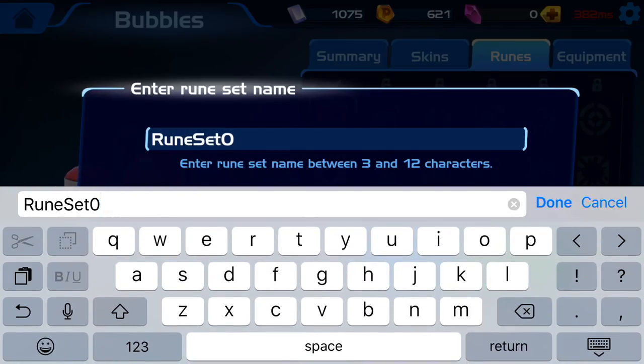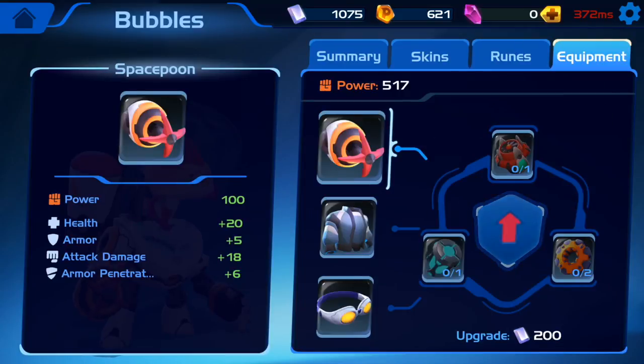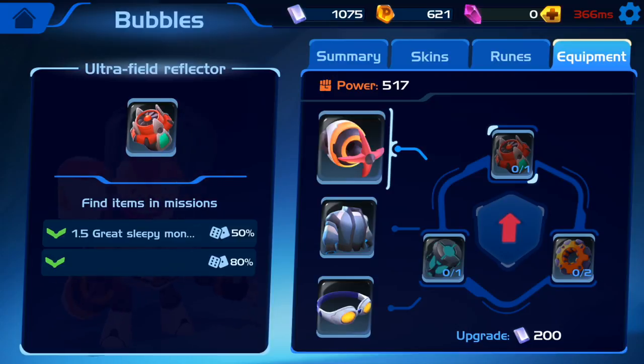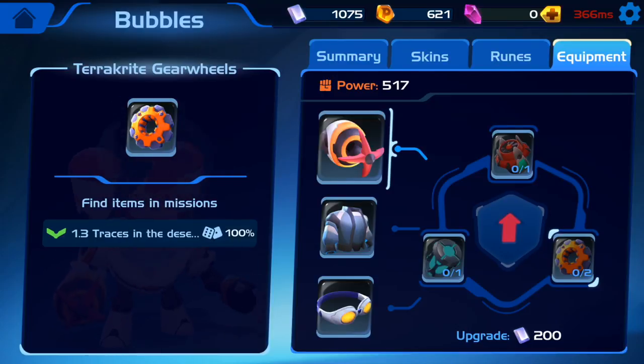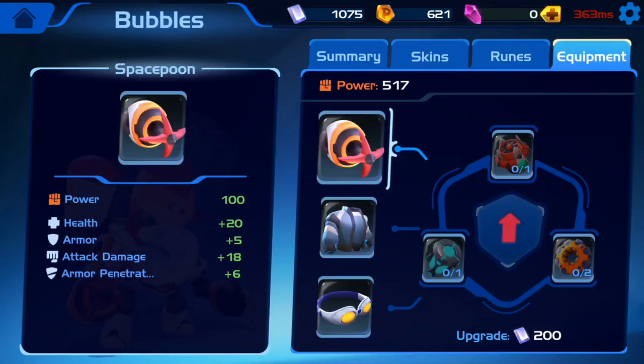Let's rename this rune set. For the equipment tab, it's pretty straightforward. For the Space Spoon, you need to collect materials: one Ultra-filled Reflector, two Gear Wheels, and one Cycle Generator. After collecting all the materials, press the arrow in the middle. Right now it's asking me for 200 of this metal bar material. After you manage to upgrade, you will have an increase in power, health, and a lot of other stats.